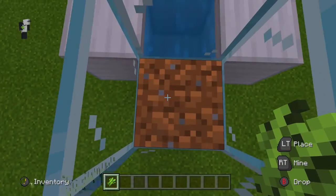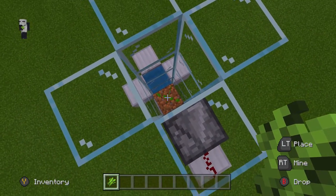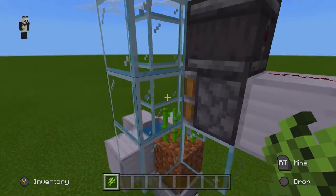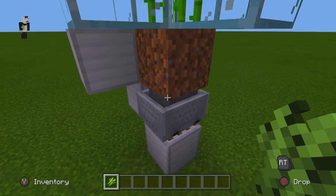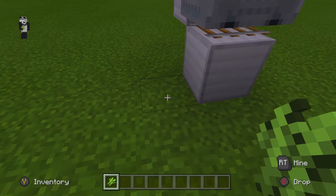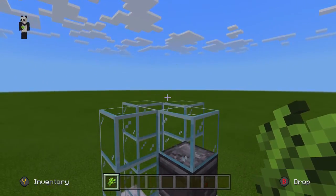Alright guys, last but not least, grab your sugar cane and place one just like that. You can either let it grow, but for this tutorial I'm going to show you by placing two more on top. The piston will extend, destroying the sugar cane and dropping it straight into the hopper. This is where you'll be able to access all your sugar cane right here. You can make this a little bit nicer by putting more blocks here and covering it if you'd like.